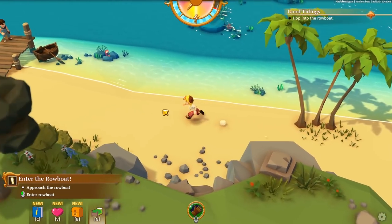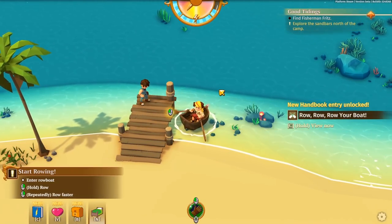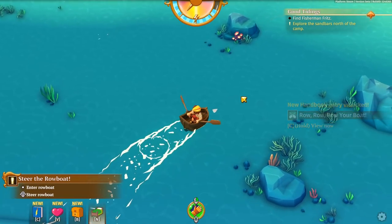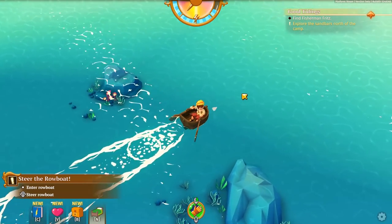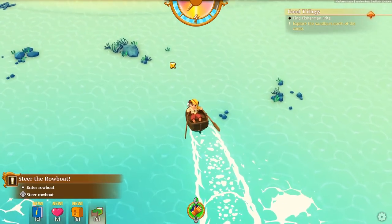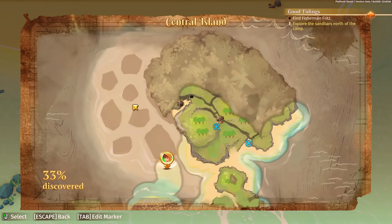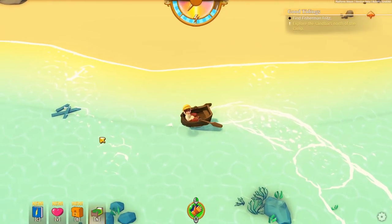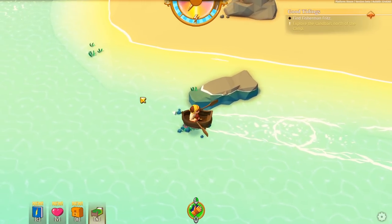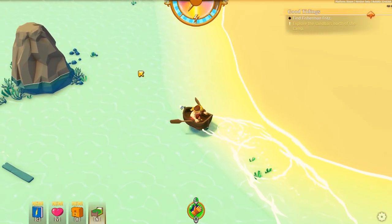That's always cool in these types of games - you go around and gather stuff, whether it's a top-down game, first person like Minecraft, Stardew Valley, or even games like Terraria. Alright, we know where Fritz is - we just need to stay in the shallow waters, otherwise our boat's going to get pushed around. He's on one of these sandbars in the upper corner, so let's make a beeline to him. In this game, you're supposed to jump out of the boat whenever you can and explore the islands, but I just want to go see if we can find Fritz first.